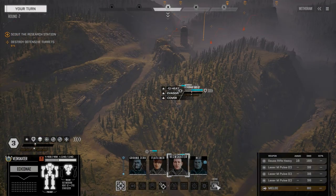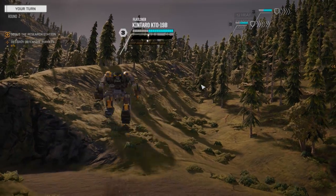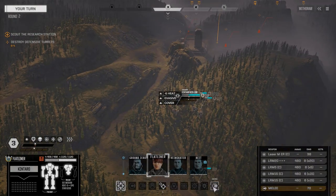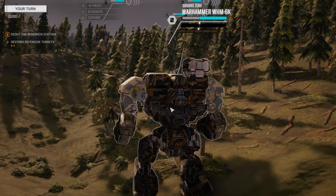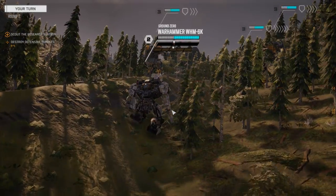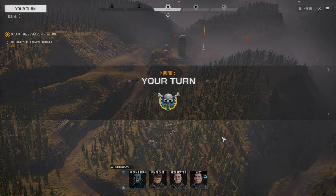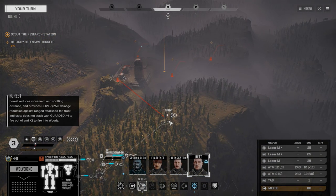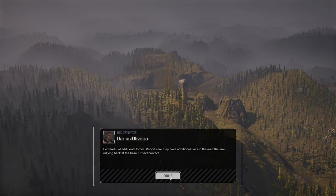In between episodes I got a layout for the Catapult that I think is probably going to work, so we can get it into the lineup. With the exchanger we picked up last mission, it gives us some good heat sinking. I decided rather than going a ballistic boat - because the arms don't really give us any advantage without actuators - to go with a laser build instead, utilizing the four laser points in the torso.